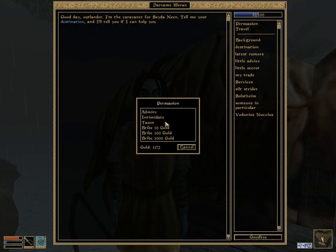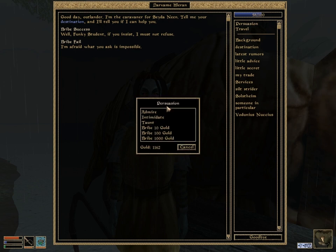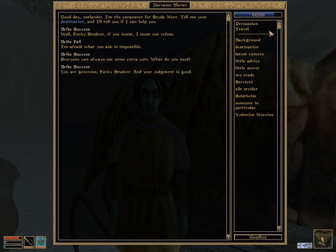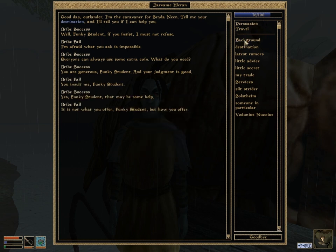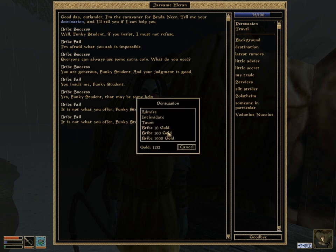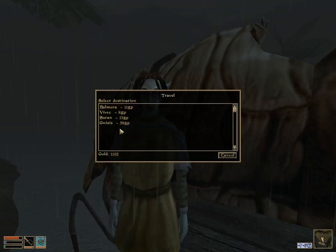Before I travel, I always try to get the silt strider disposition up to 100 because it'll save you money in the long run, since I tend to use fast travel whenever possible. Here I spent — one, two, three, four — I spent 60 gold, and this reduces her prices by a decent amount. It adds up over time. You end up using basically every single travel person you find, fairly often, because you use them as waypoints when traveling long distances.